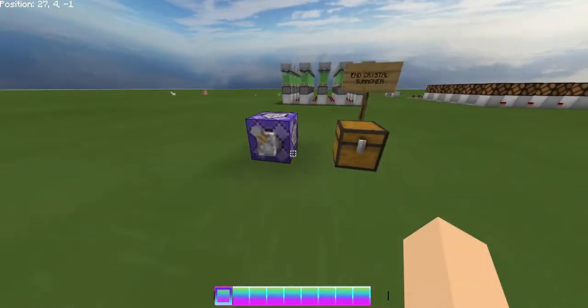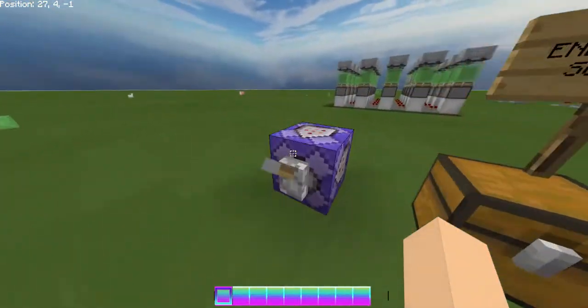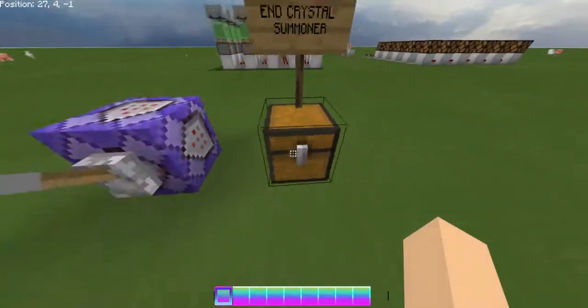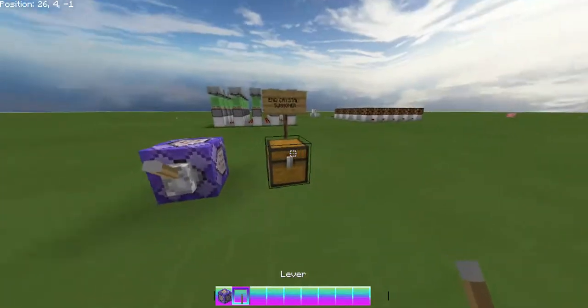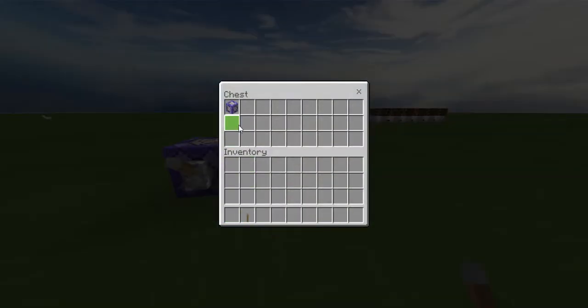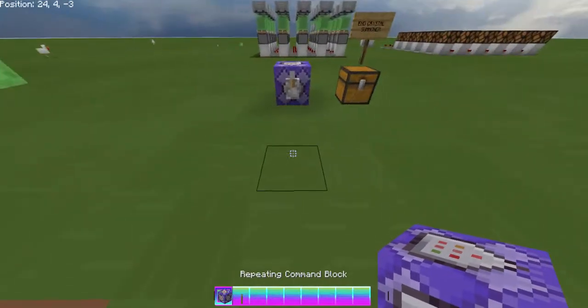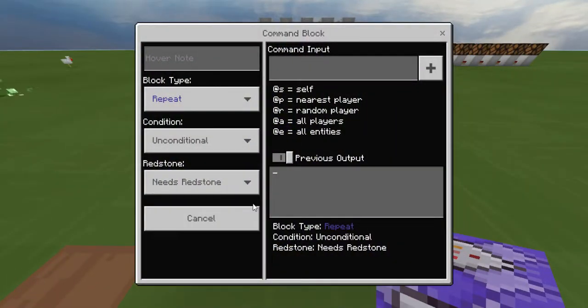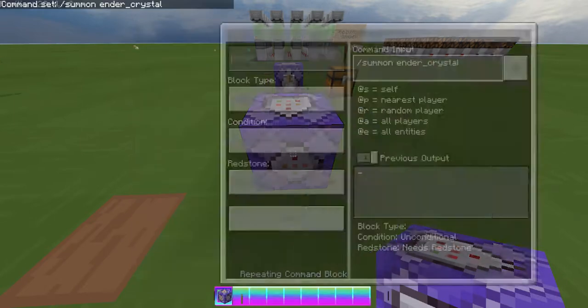I'm gonna teach you how to build these contraptions. For the end crystal summoner, we're basically gonna need a repeating command block and a lever. It's really simple — it's just a command but it looks super cool. Get yourself a repeating command block and type in the command input: slash summon ender crystal.